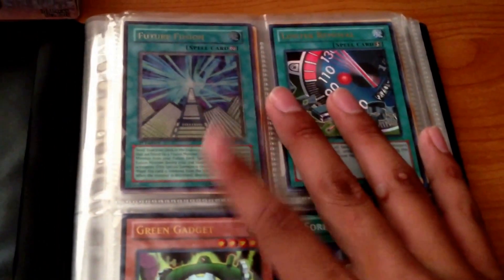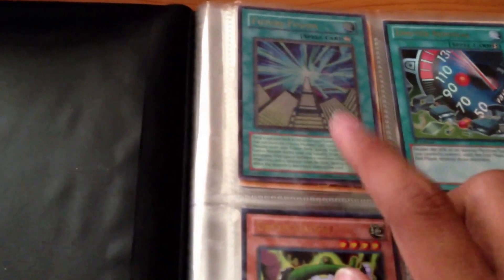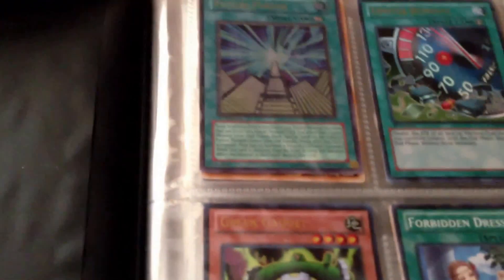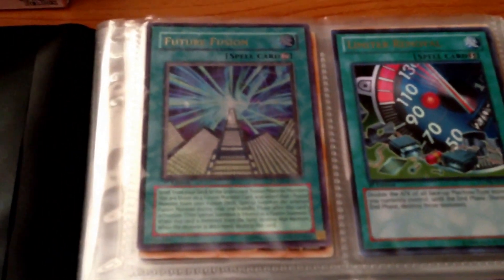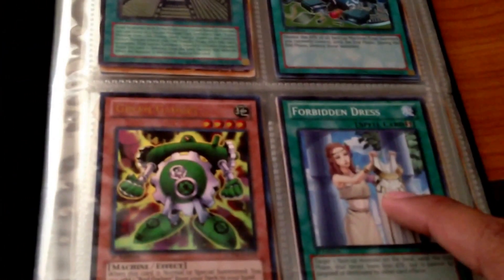At the top we have Future Fusion — not ultra rare, this is actually an ultimate rare. It's banned now but I have a funny feeling they're gonna bring it back. It's banned because of its ability to send fusion material monsters to the graveyard from your deck or hand, and within two standby phases you get the fusion monster you desire. Also Limiter Removal, good for machines; Green Gadget; Forbidden Dress — I have a mosaic rare of this on eBay, go check that out.